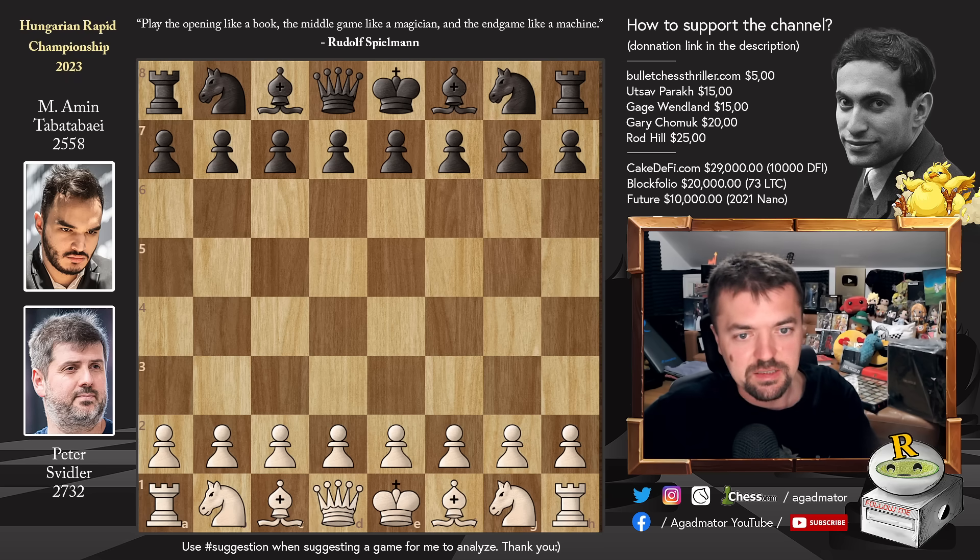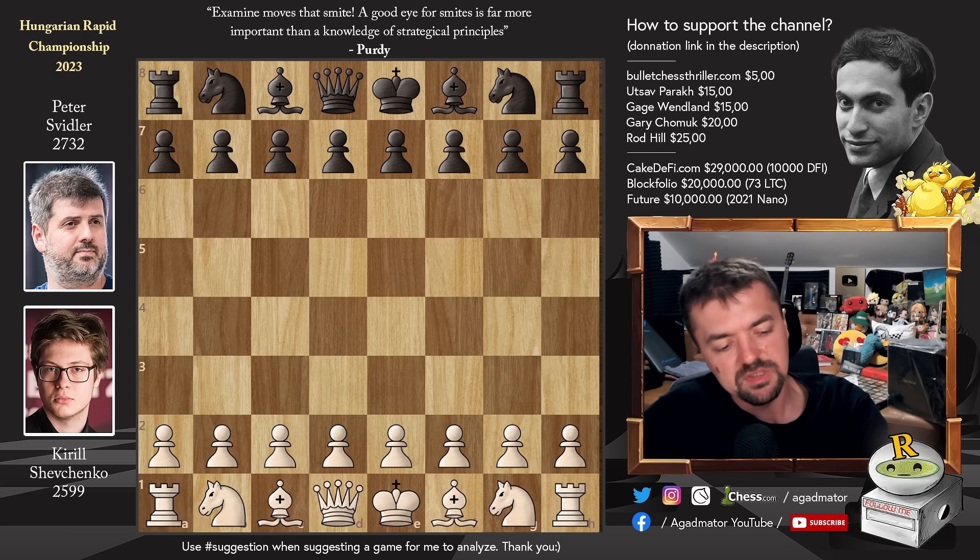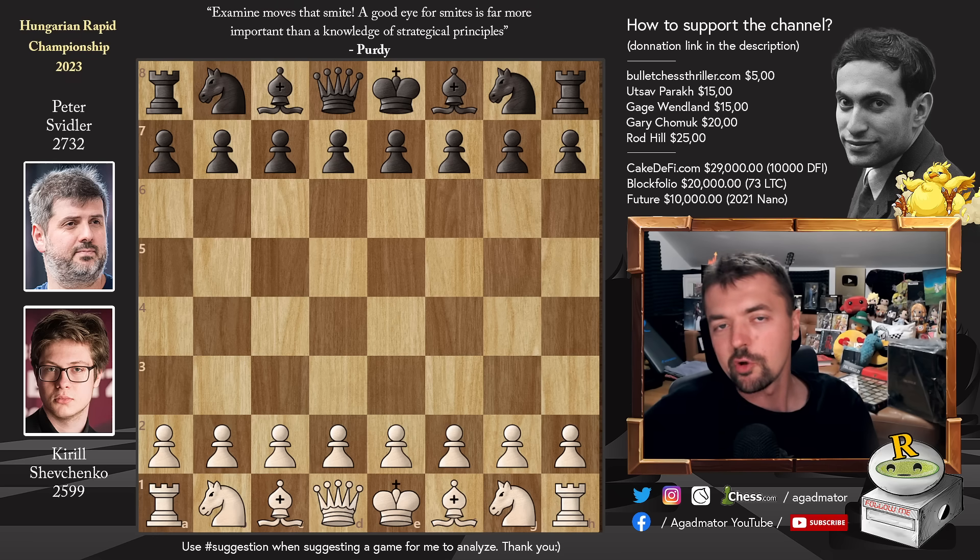He's actually facing none other than Kirill Shevchenko, now representing Romania. He has the black pieces and it's a really — I mean, this game is a bar fight, it's an absolute slugfest. I don't know if you remember, it was like 20 years ago, it was a fight between Yoshiro Takayama and Don Frye. And if you've seen that fight, this is the game that represents that fight — if you haven't, do check it out, really just brutal.